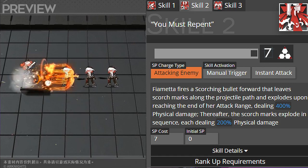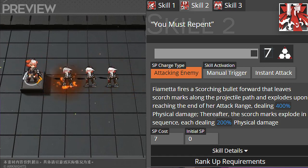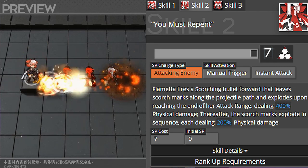Skill two is called You Must Repent — a manual trigger instant attack. Fiametta fires a scorching bullet forward that leaves scorch marks along the projectile path and explodes upon reaching the end of her attack range, dealing 400% physical damage. Thereafter the scorch marks explode in sequence, each dealing 200% physical damage. This is great for keeping lanes with enemies bunched in one spot. I'm not sure how she compares to Ifrit, but it's a nice lane-holding ability.